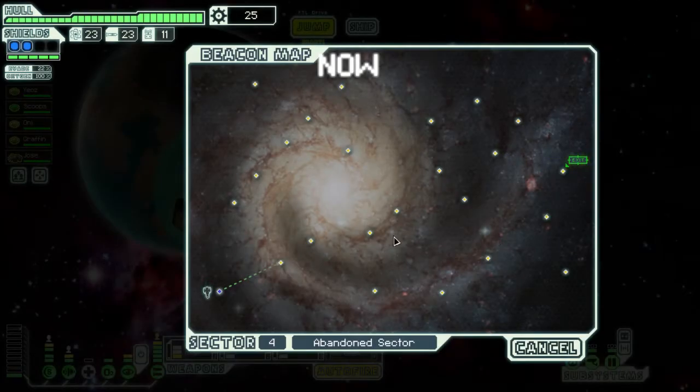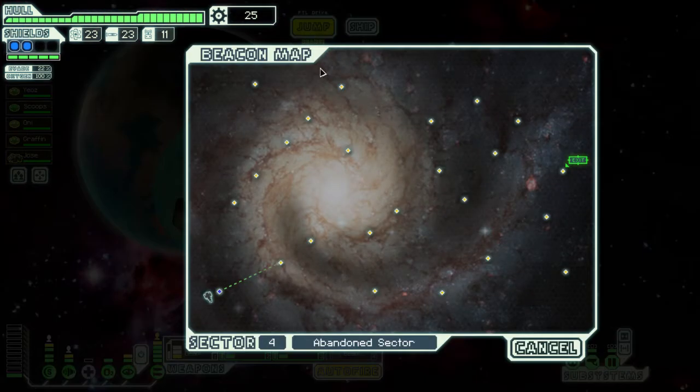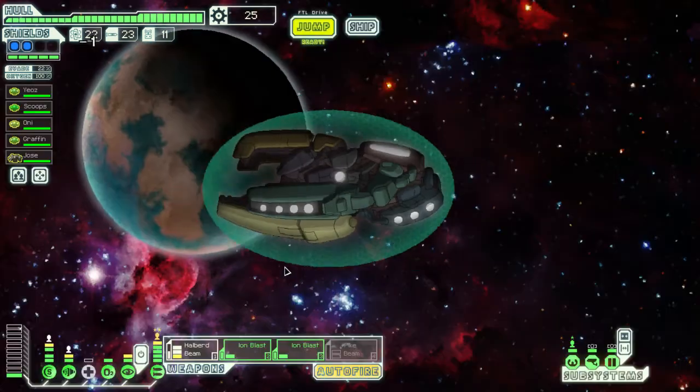Hello and welcome back to Faster Than Light Advanced Edition. Last time we made it up to sector 4 with the layout B of the Zoltan Cruiser. We've got a pretty decent setup now, so without further ado let's get started.